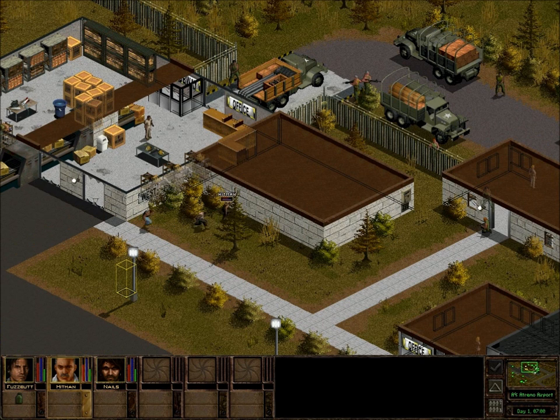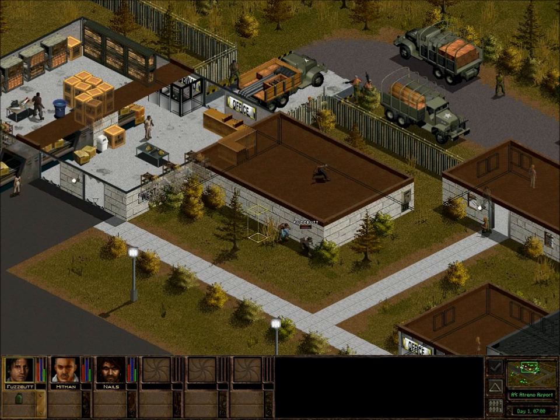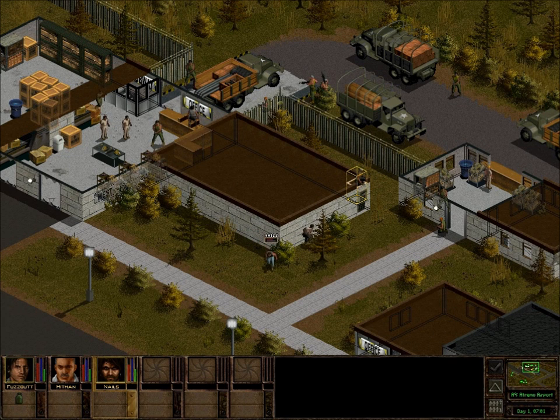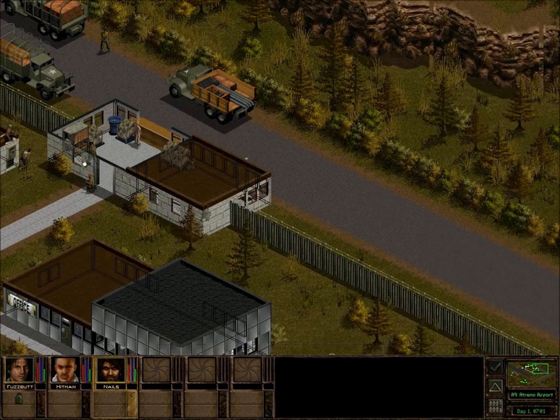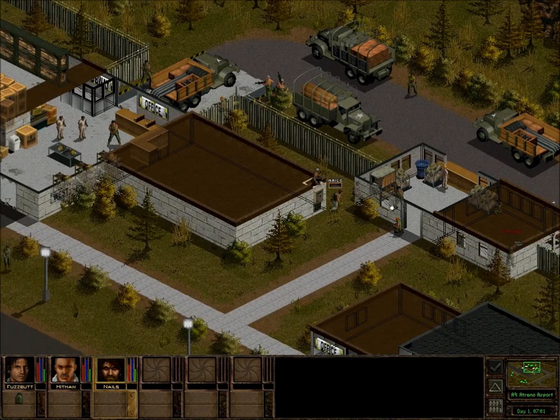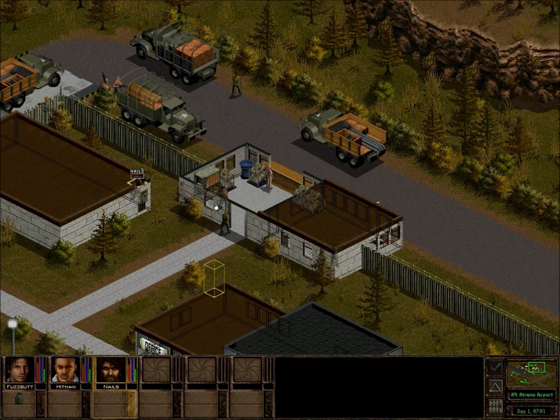I've had Hitman lead the way here — get him up on the roof so he can watch. Fuzzbutt can hide over here. Nails is going to head this way. And like I said, you pretty much have to just wait now. Every time I've done this before, the enemies kind of show up in this area here, but seeing as I'm not armed, that's not going to do me a lot of good.